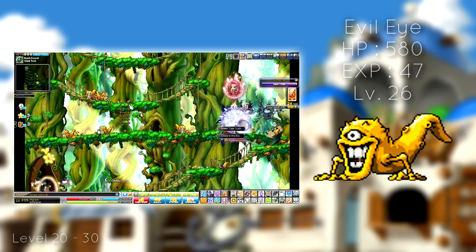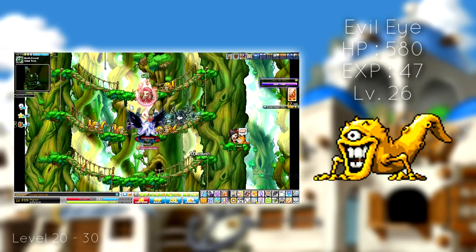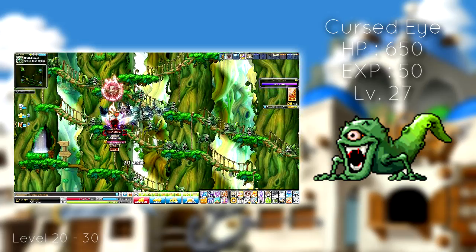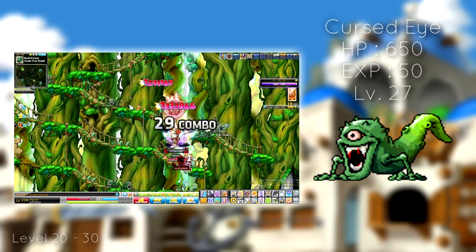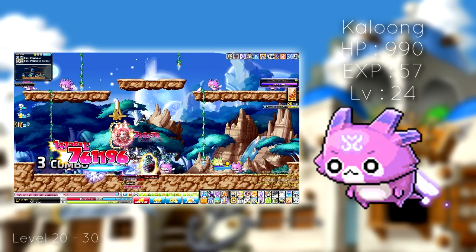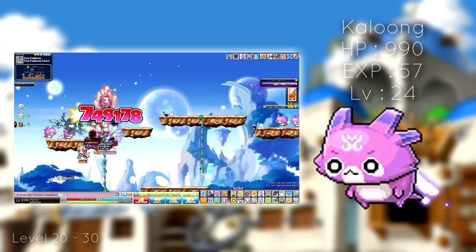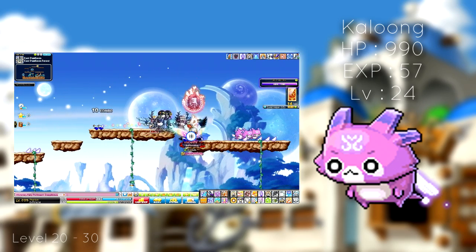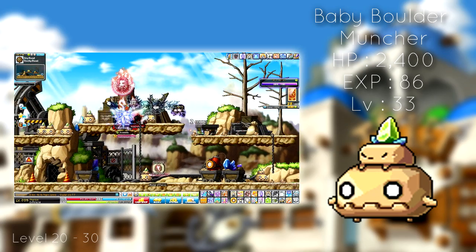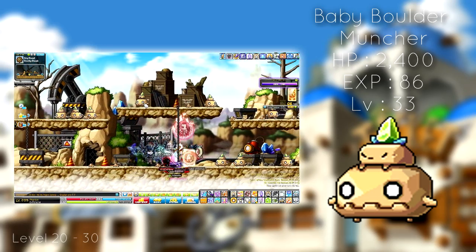From 20 till 30, it will really depend on where your class is located, or you could skip over to a new area if you want to change the pace. If you're an explorer, visit the Giant Tree for evil and cursed eyes. If your range is a bit above normal, visit the cursed eyes — their level and HP is a bit higher, but the spawn and experience is a lot better. If you're from Pantheon, being an Angelic Buster or Kaiser, visit Kalung in the East Pantheon Forest. If you're from the Resistance branch, go to Baby Boulder Munchers at Rocky Road — the experience is great, the map is pretty flat, but bring some potions because they can hurt.